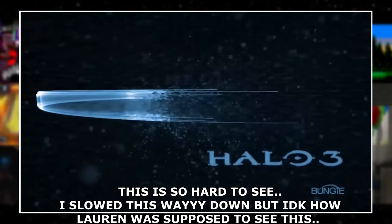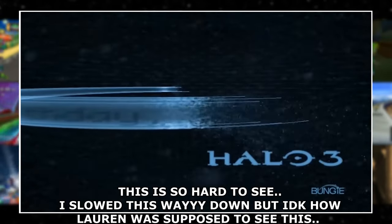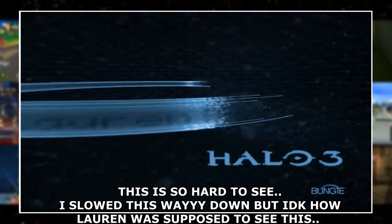One of Halo 3's software engineers, Adrian Perez, left a birthday message for his wife Lauren that is only activated by clicking in both sticks while the main menu's loading. The text 'Happy Birthday Lauren' will scroll across the Halo ring.